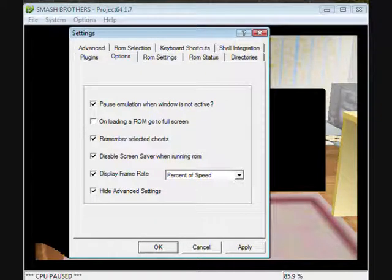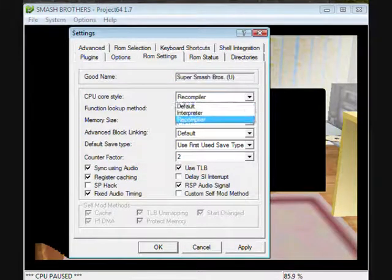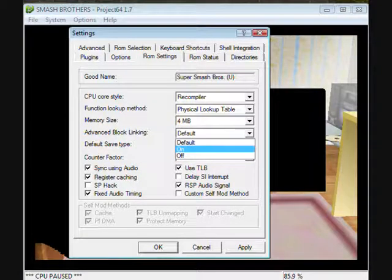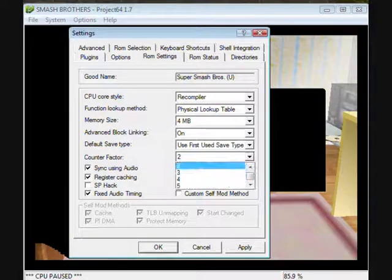Most importantly, you need to make sure Hide Advanced Settings and Cheats are enabled for your games. The speed percentage means if it's 100% it's running at perfect speed. For the recompiler and physical lookup table, leave it at default — you can put on 8 megabytes or 4 megabytes, but the default is actually 4 megabytes. Advanced block linking — put it on.